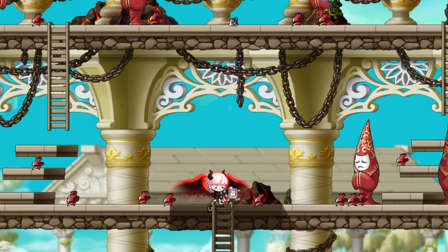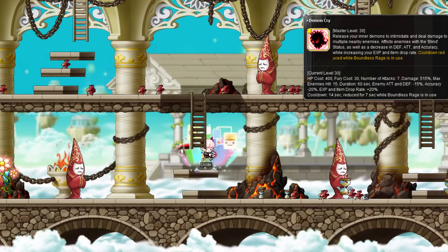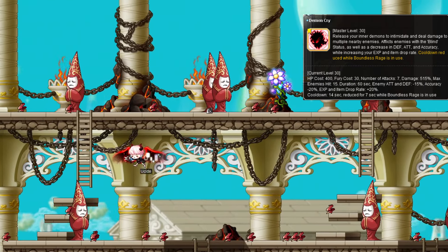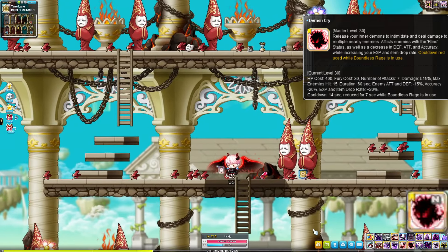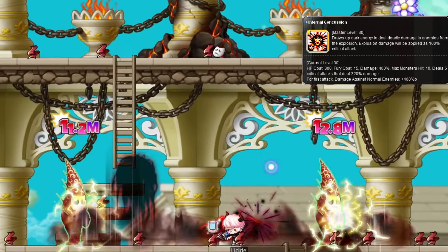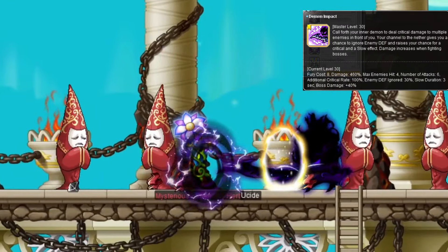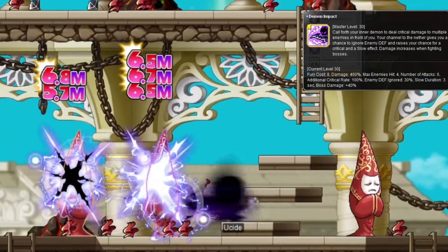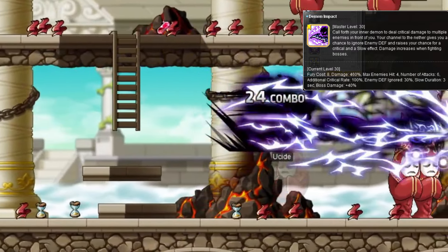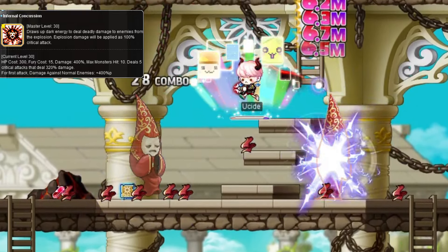For fourth job attacks: Demon Cry attacks around you, placing a blind debuff on enemies that lasts a minute, reducing their defense, attack, and accuracy, as well as increasing your XP and item drop rate. 14 second cooldown, halved to 7 seconds during Boundless Rage. Infernal Concussion is your main mobbing skill, raising dark orbs that explode around you — the explosion always crits, and the rising orbs do more damage against normal enemies. Demon Impact is your main bossing skill, hitting up to 4 enemies with 100% crit rate, extra IED and boss damage, and a slow debuff. So both your main bossing and mobbing skills will always crit, with the exception being the rising orb phase of Infernal Concussion.